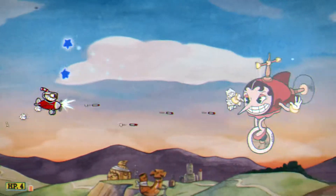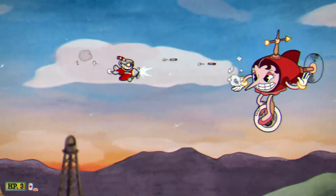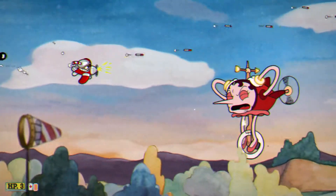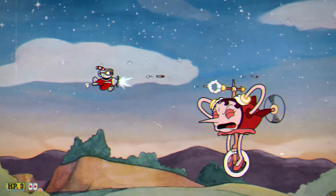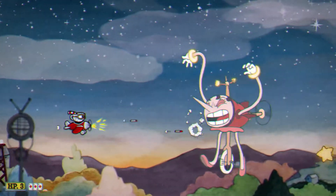For her next phase, she turns back into red blimp form. She summons more zeppelins, so just try not to get hit by any of those. During the transition, try to get as much damage in as you can, but don't get hit — don't go too close.